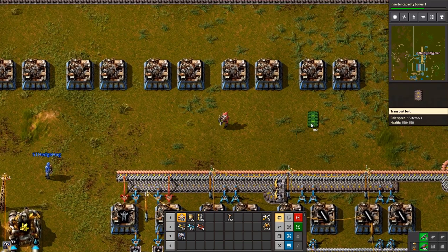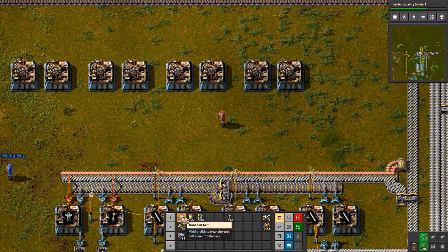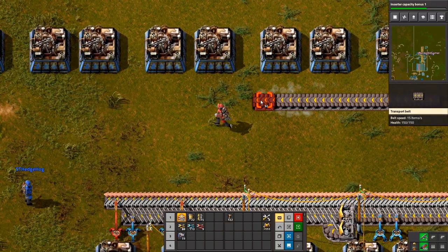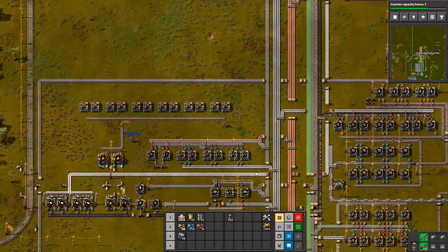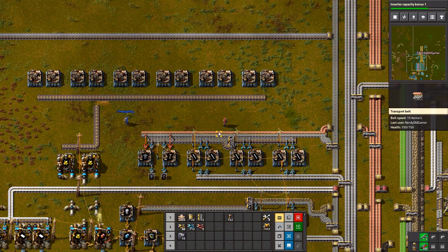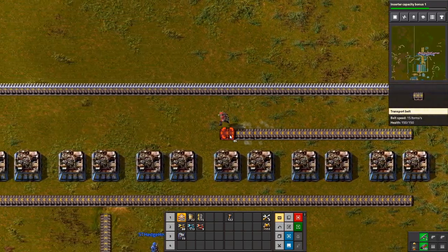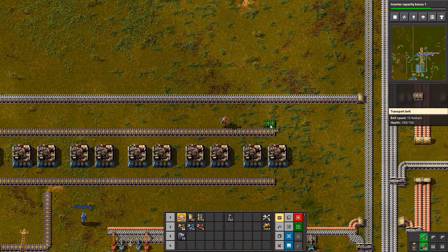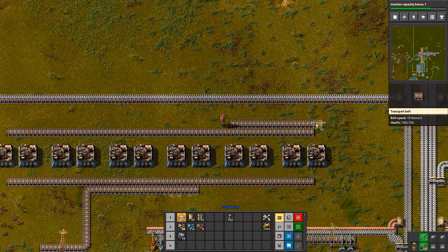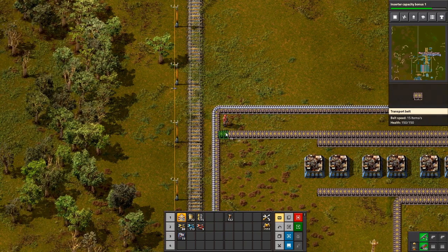I don't know which way you want the belts running — from the sulfur. I want sulfur together with the engine units, so we'll have sulfur and engine units coming in here on this belt. Sulfur's being made right here, so it's going to have to double back on itself. And then we'll have advanced circuits here.